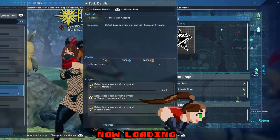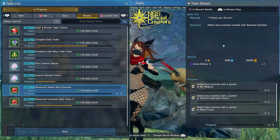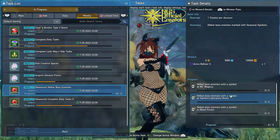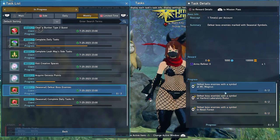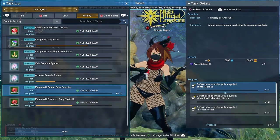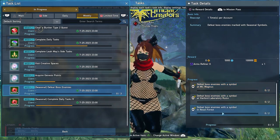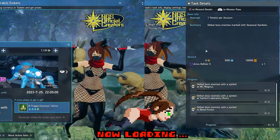Just a quick mention: there is an Arms Refiner 2 that you can get really easily just by doing a couple of tasks for the weekly. Just make sure you go out here and hit this — all you have to do is defeat two seasonal bosses per region in the Alio Sector: Mount Magus, Maffert Laboratory, Ruins, and Rezill Forest. Just defeat two bosses in each section.